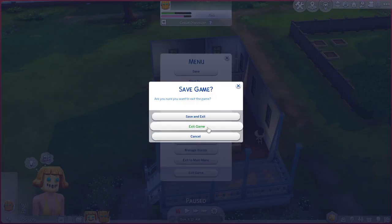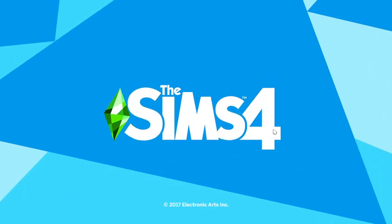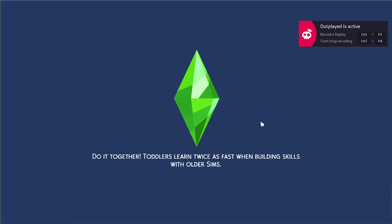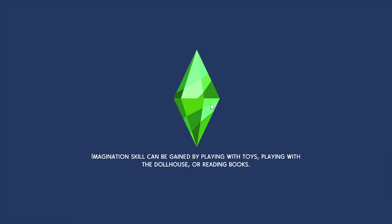Let's go ahead and reset. Black screen - we're in the void! Just to clarify, guys: there's MC Command Center, but for Risky Woohoo and all the stuff we just showed, you have to separately get MC Woohoo. You have to actually go into your settings and put it in your mods folder. Let's see if it works!